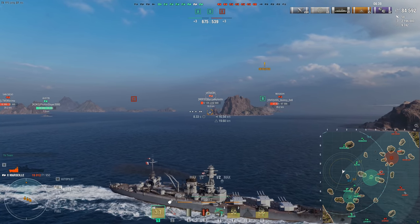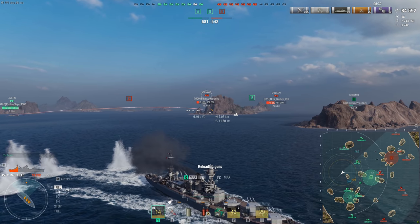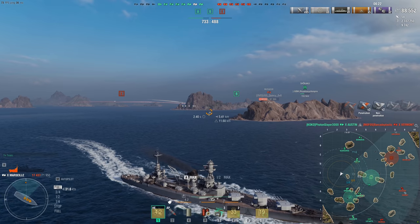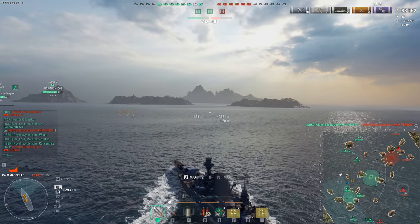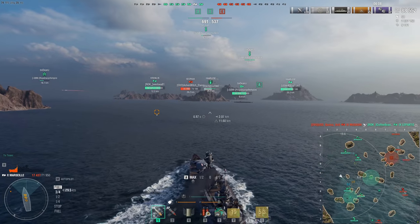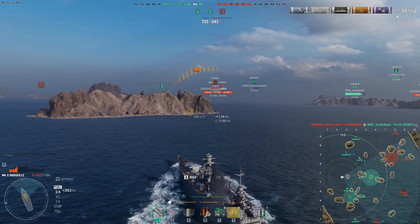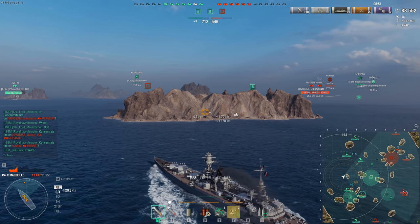For shell type selection: against DDs or steeply angled battleships, keep HE loaded. Against most cruisers, keep AP loaded — especially light cruisers angling, which you will likely blap with AP. Of course against ships like Stalingrad or super cruisers you'll want HE. Both the HE and AP performance are very good on this ship. Optimally: HE at angled or bow-in targets, AP when they show broadside. If you're used to French AP, you know what I mean — it's very nice.